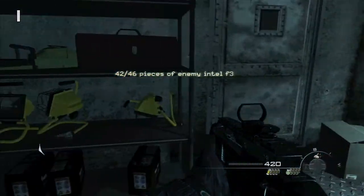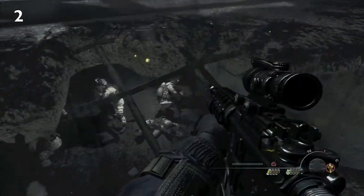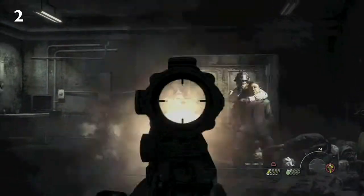And our second piece of intel is towards the end, when we're rescuing the president by placing the C4 to open up the wall or ceiling. Take out the soldiers, and be careful not to shoot the president.